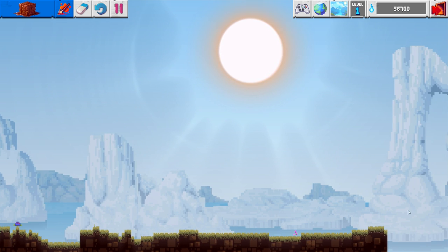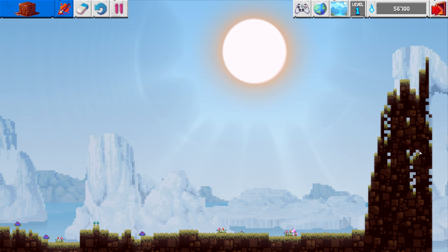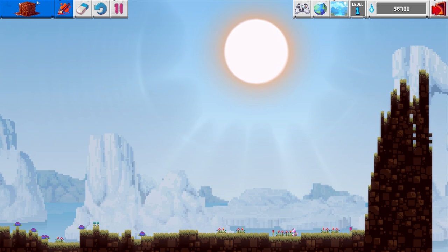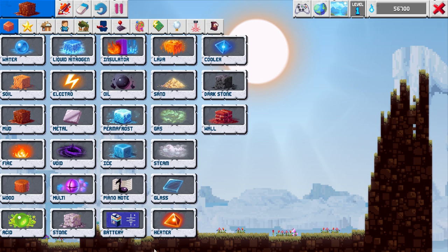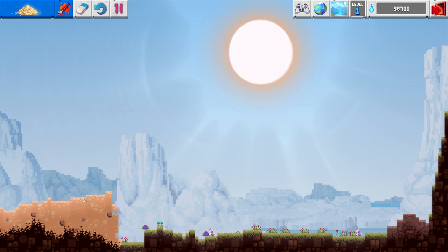We can even build a hill over here because we want a hill now. We've got a hill, we've got some dirt. But it's not just building around with mud - you can also add some soil if you want. Even though this is the Arctic, we're going to add some sand in there because we want a desert over here.